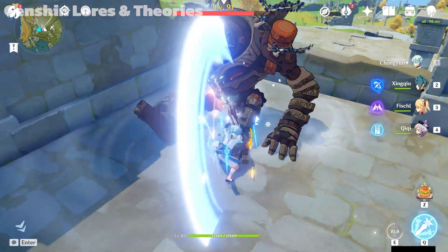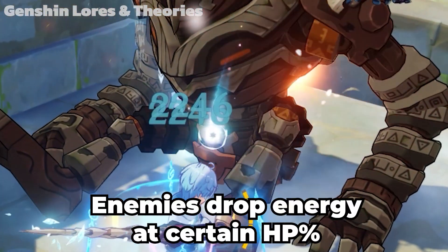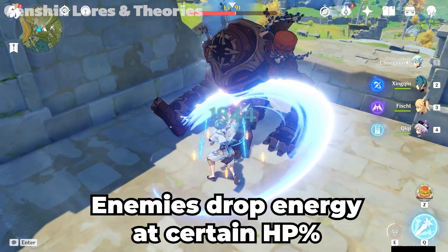Did you know that damaging enemies can generate energy? Yes, after damaging enemies until a certain HP threshold, it will drop energy particles or orbs. All of them also drop it upon defeat.